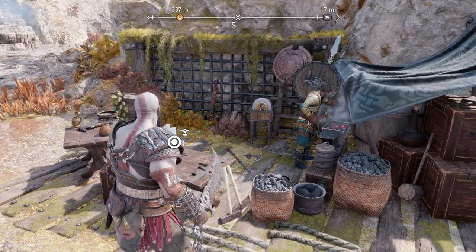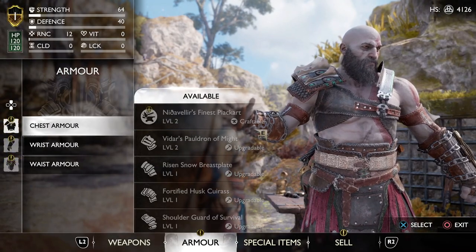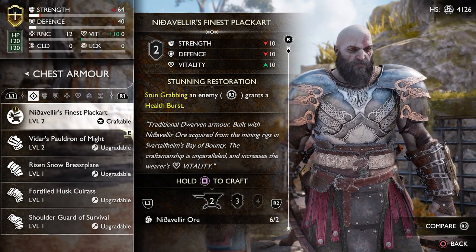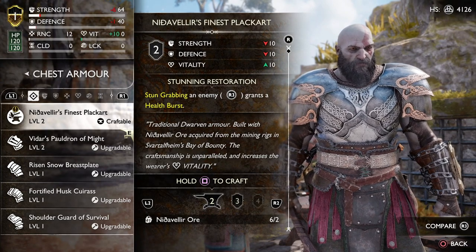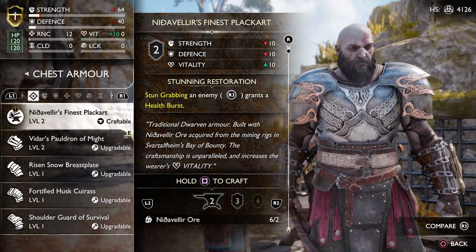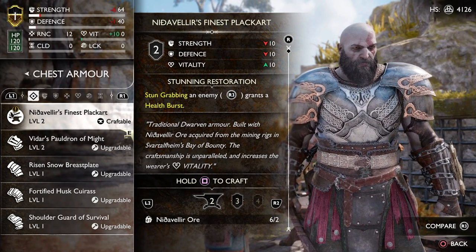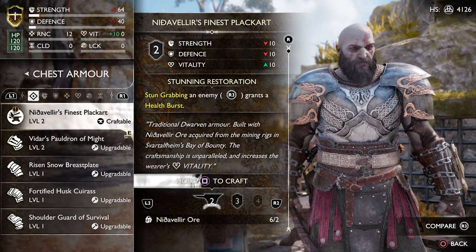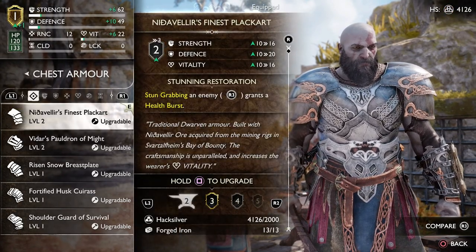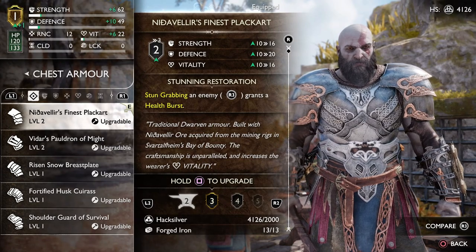With all three rigs complete and the In Service of Asgard favor done, come back to Sindri and you'll notice the armor he can now craft for you. You'll use the ore found from all three rigs to craft it — this is the best in-game gear you can get at the start of your God of War Ragnarok playthrough. I really do advise you do this side quest as soon as you can. Get this armor and equip and upgrade it. Craft the chest piece, the wrist armor, and the waist guard. You may have enough forged iron to do another upgrade — I highly recommend upgrading the chest piece as it gives you strength, defense, and vitality.